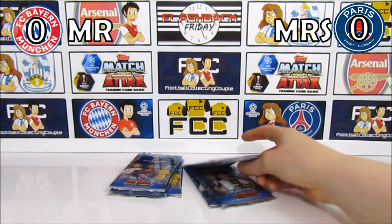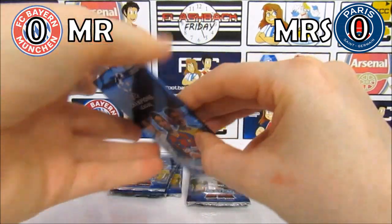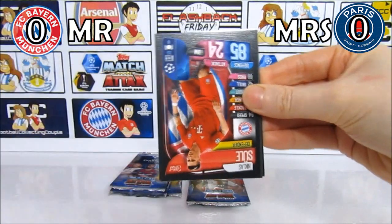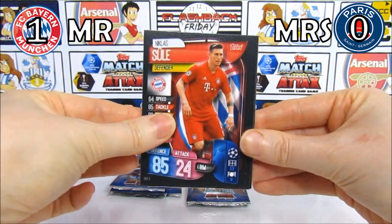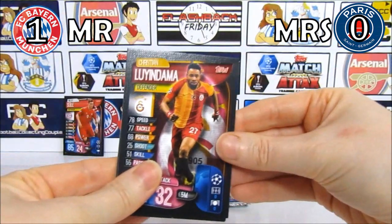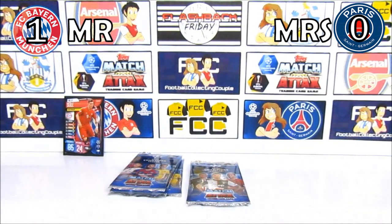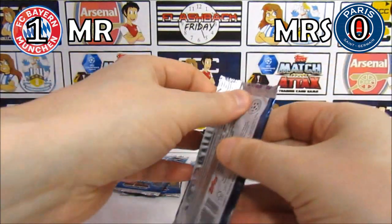Not really great pulls either — nothing really to shout home about. We did get a lucky pull in one of the other videos, so that's worth checking out. Pack five: Dortmund, Dortmund, Dortmund, Dortmund — not what we're looking for. But then we have a Sule! That is one point to Bayern. We also get a Garai, Leon Dahmer, Ulmer, Varane, and a Witsel MVP. At least it's a point — 1-0 Bayern!